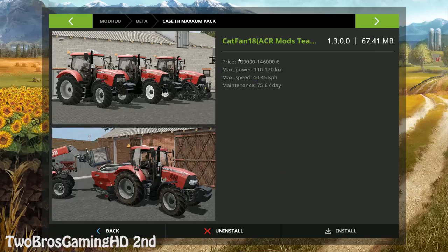The mods we want to check out today is the Case IH Maxim Pack, which actually contains three different Maxim variants: the 110 CVX, 125 CVX, and 130 CVX. There are different options on these. The price varies from 109,000 to 146,000 euros. The max power output is 110 to 170 horsepower. The max speed is 40 to 45 kilometers per hour, and the maintenance per tractor is 75 euros a day.